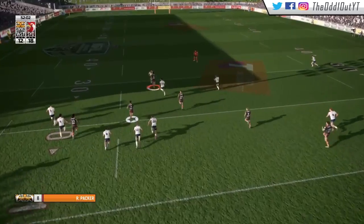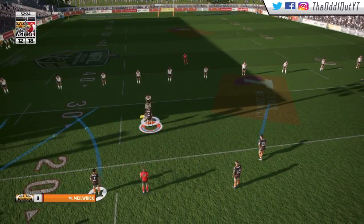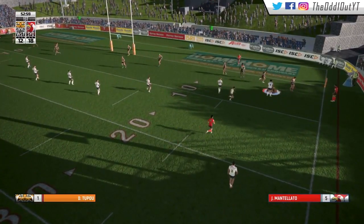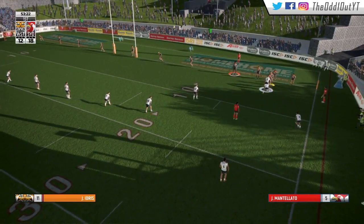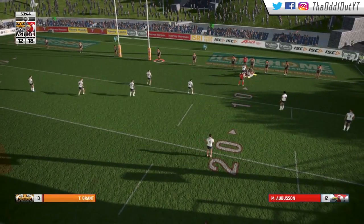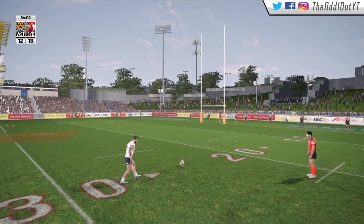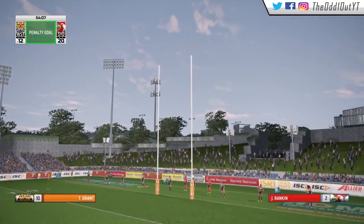Looking to mount a comeback, Packer slices through the line. On the first tackle, we go wide to Masters who tries to float one out — we get punished for trying to spread the ball early, as Mantellato gets tackled 5 out from our line. The Roosters go to Orbison who gets pulled down just meters from the try line. On the second, they go for a scoop and we get pinged for being offside. They go for the penalty goal and Rankin slots it down the middle, getting them out to an 8 point lead.